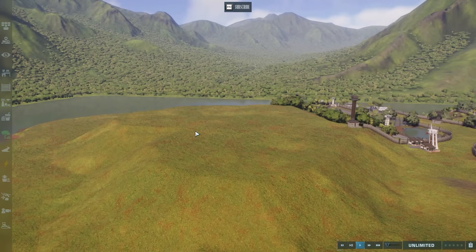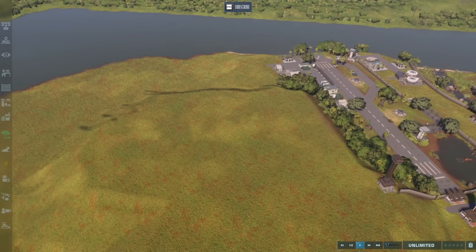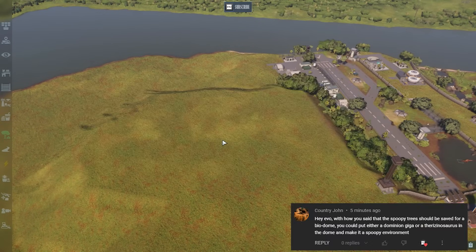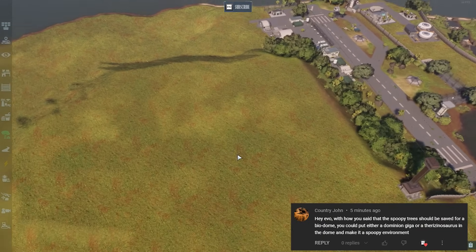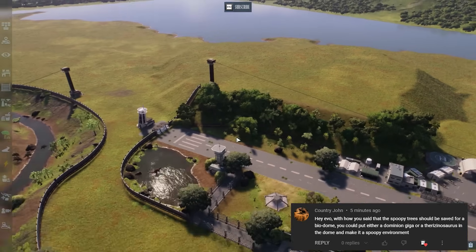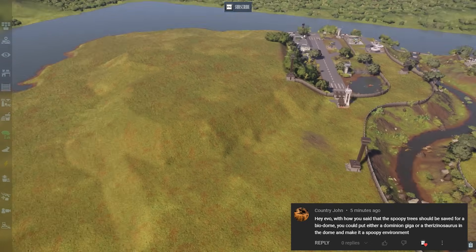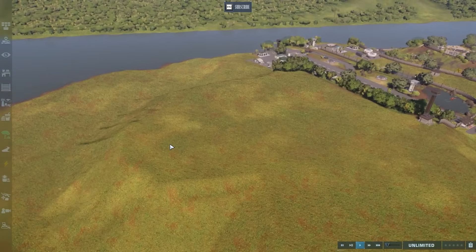We're going based off of the awesome ideas you guys are sending in. One of those is from Country John, who says: with how you said the spoopy tree should be safe for a biodome, you could put either a Dominion Giga or Therizino source in the dome and make it a spoopy environment. Yes, that's a good suggestion.